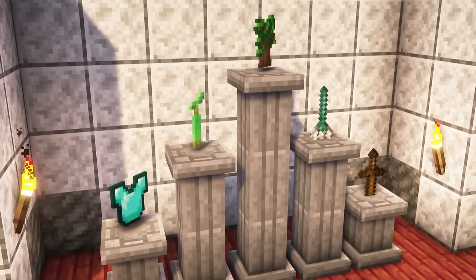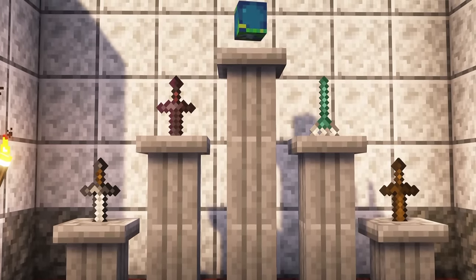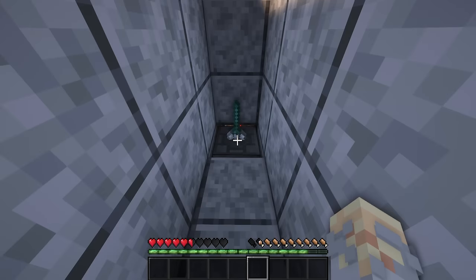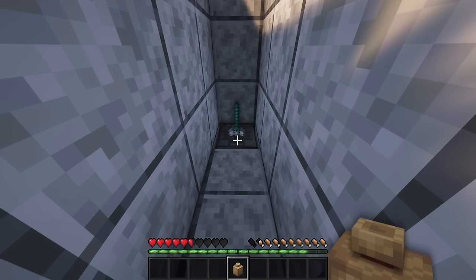Visually connecting together, the pedestal can not only display one item on top of it. Special ones like swords, tridents, tools, or globes will have special properties when displayed on a pedestal. If an item is removed, the pedestal will send out a redstone signal, helpful for building traps.